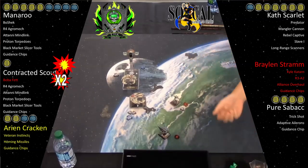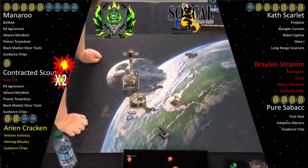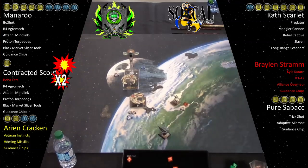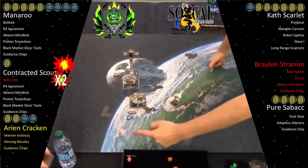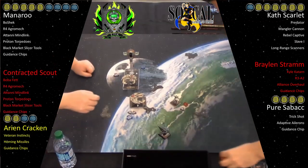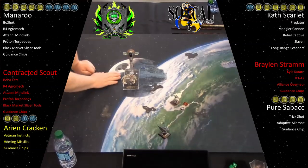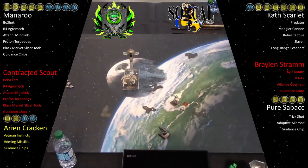So I Predator, hit crit with the Mangler Cannon ability on the Structural Damage guy. We got Double Damage — one health left. So I get a five-dice shot from Sabacc to finish him off. Four dice Sabacc plus the Trick Shot through the debris. What we have is a double damage followed by a damage sensor array, so it just really beats him up. Still, Sabacc can die any moment — he's got four health, two dice. Your tough shot's going to be the Fett or Cath Scarlet. So he's still in the game potentially. My goal is always to have Kath in the endgame.